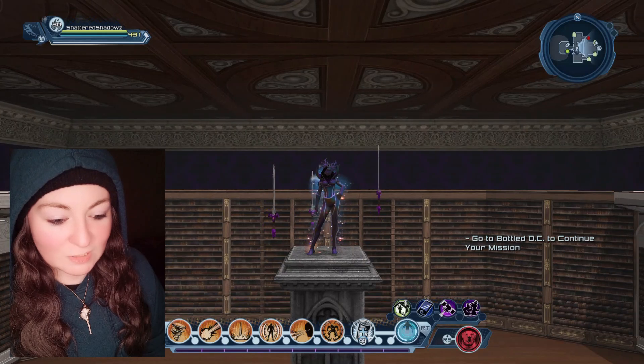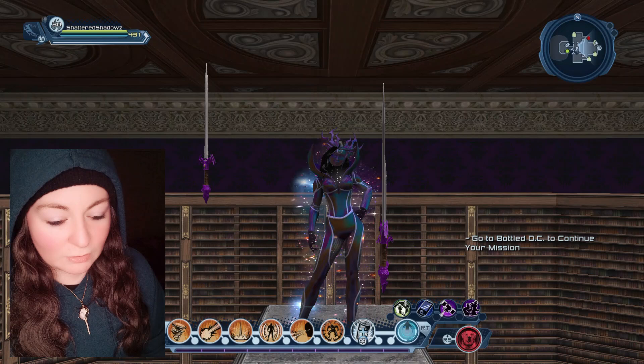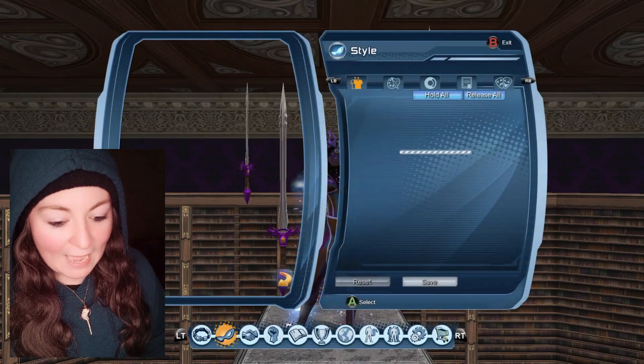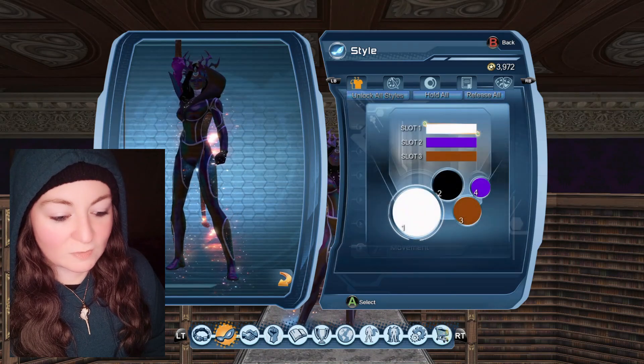It looks like this. The swords spin around your character at various heights. The colours are changeable.